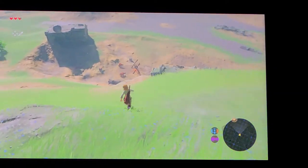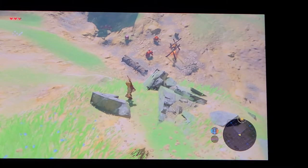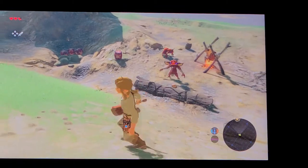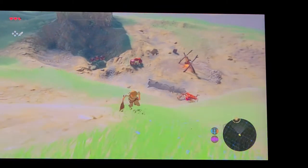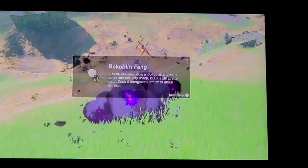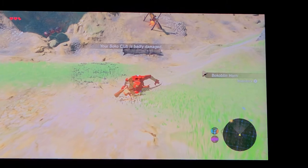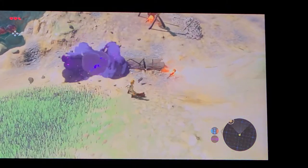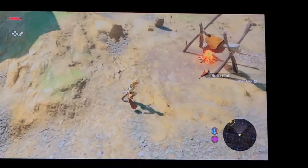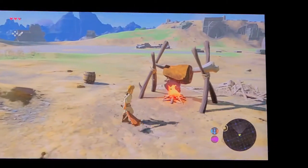Let's head toward our destination. Oh, there's a few guys there. Looks like they're camping. Should I go for them? I'll go for them. Are those bombs? Oh, they're throwing that. Oh, he just hit his own guy. I picked up his Bokoblin horn. So now it's only one guy — he's blue. There's one other one — a Boko. Those Boko clubs are pretty good. Those are the explosive things they were cooking.